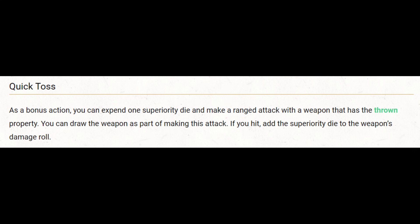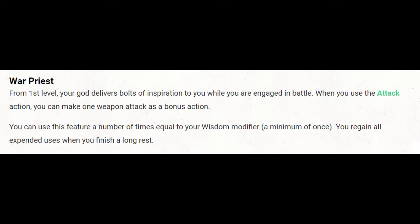The second way is with the War Cleric's level 1 feature, War Priest. War Priest allows you to make one weapon attack as a bonus action when you use the attack action, a number of times equal to your wisdom modifier per long rest. The issue with using War Priest is the bonus action attack comes after the attack action is used — though technically, if you had Extra Attack, you could attack once with your action, which technically is using the attack action. So now you could use your bonus action to throw a net, and then use your second attack from your attack action afterwards, hopefully with advantage from the creature being restrained.